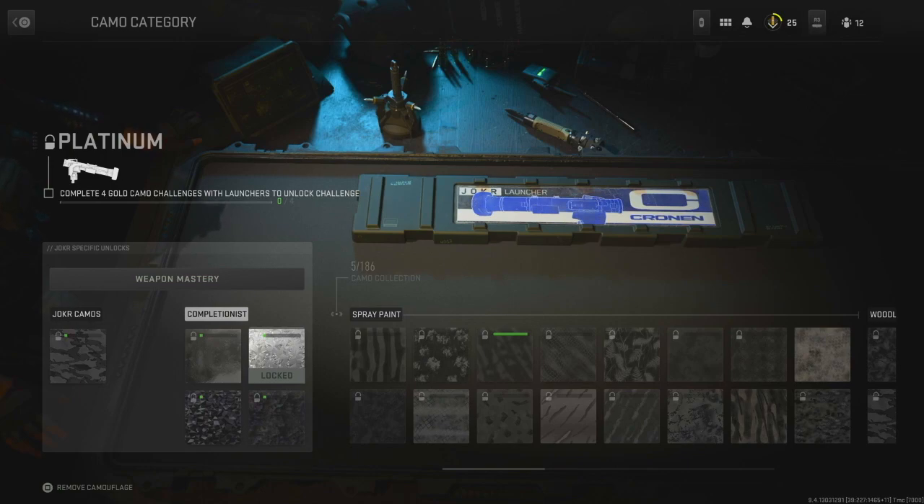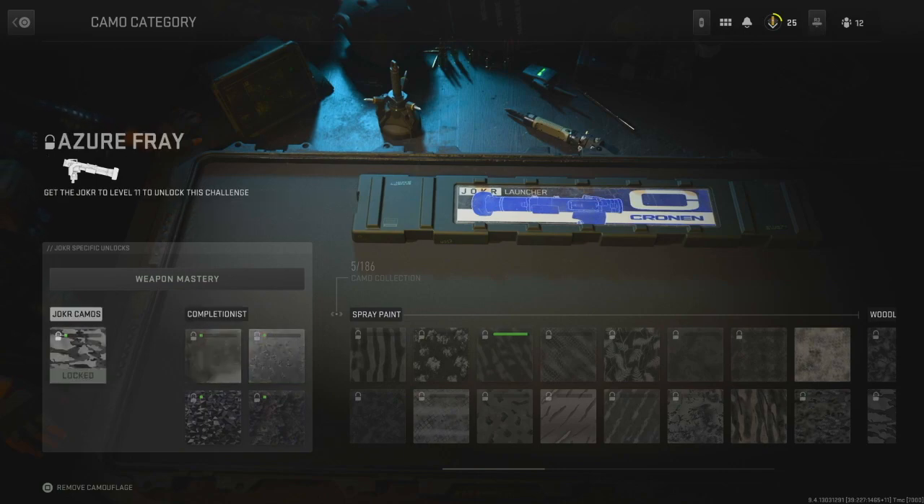Let's just jump straight into it. You're gonna need to unlock Gold Camo on every single launcher in the game, which is only 4, which is a lot better than let's say Modern Warfare 2019. Now to top this off, you only need to get 1 camo for each launcher.